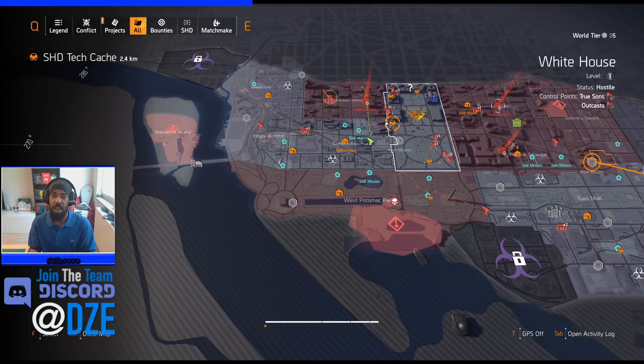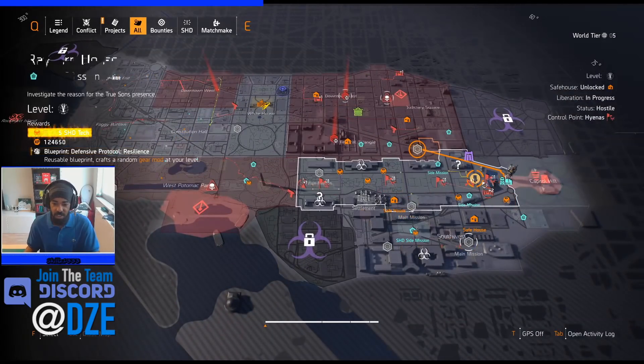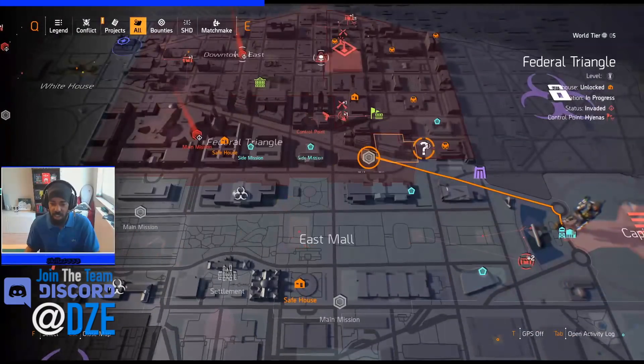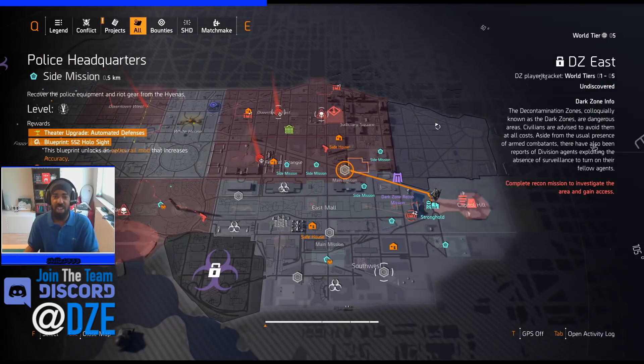For the modified mods, you want the Judiciary Square area, and I highly recommend Police Headquarters - it's almost a guaranteed drop once you get to that cargo area in the back before the doors at the end of the parking garage. That'll probably drop the first try. Police Headquarters is a side mission - just do it and it'll drop you the blueprint. Once you have all those pieces, you're ready to run Bank Headquarters.